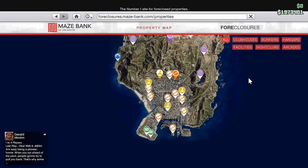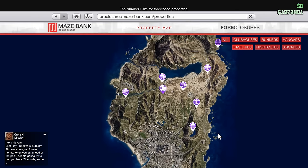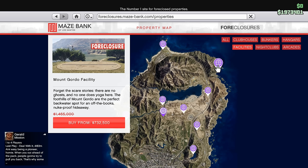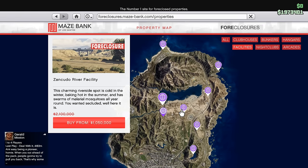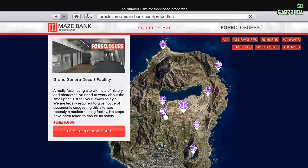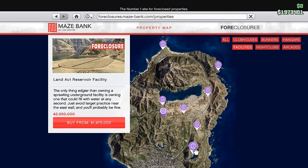We need to talk about where you should buy a facility, because there are nine different locations all around the map and it's tough to tell which one you should buy. My mindset with businesses in GTA Online is that the cheaper ones aren't necessarily better, because time is essentially money. If you're trying to make money fast but have a property that is far away, you're going to waste a lot of time driving there. So it's really important to buy one in a good spot for a good price.